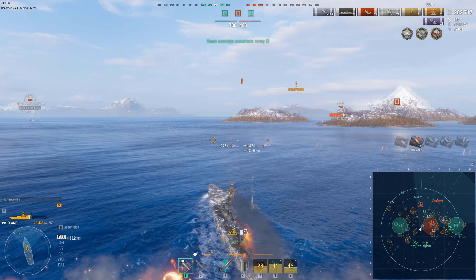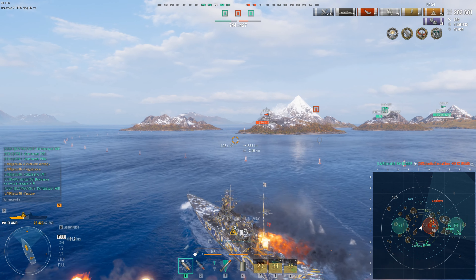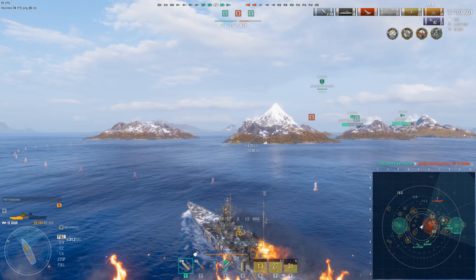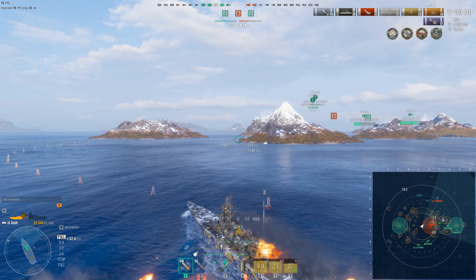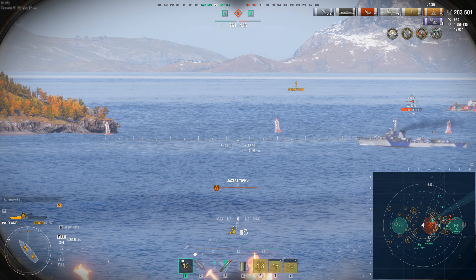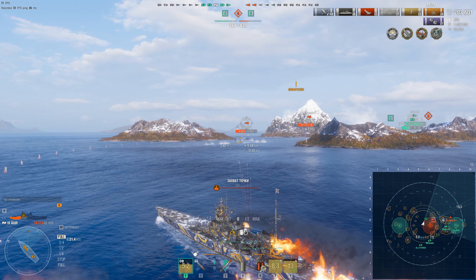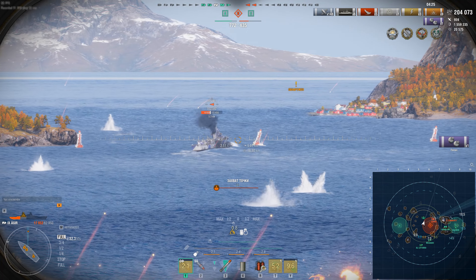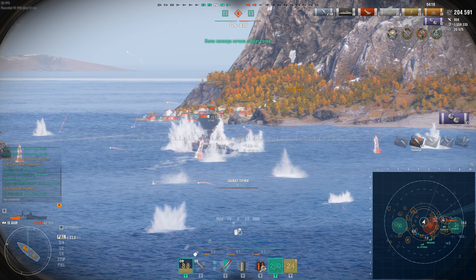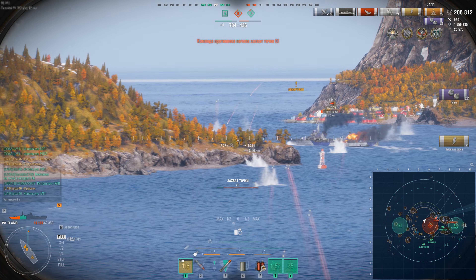Now for tactics. As befits a battlecruiser, play style depends heavily on the map, team composition, and the top tier of the battle. If you end up in a battle with Tier 10s, pushing aggressively is a bad idea — better to stay slightly behind allied battleships, playing support and actively picking off enemies. Conversely, if you're top tier with few opponents capable of penetrating you, the German can play the battleship role thanks to its armor and gun caliber, simply destroying Tier 7 cruisers and battleships. This happened in the background battle shown, where due to the lack of resistance among battleships, I was able to kill half the enemy team with almost no opposition. Agir can be played either as a battleship-style cruiser punishing broadsides with AP, or as an HE spammer thanks to high penetration and solid fire chance.